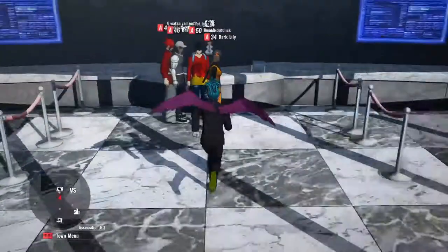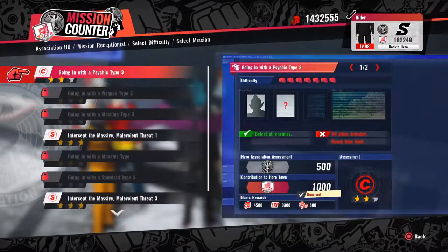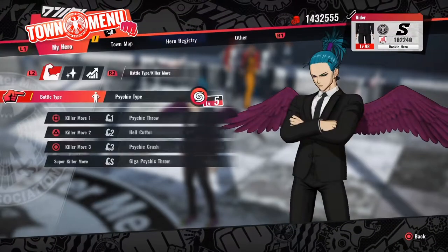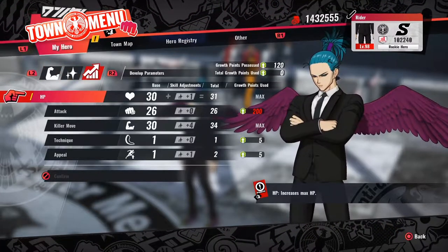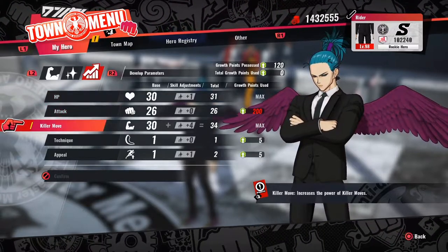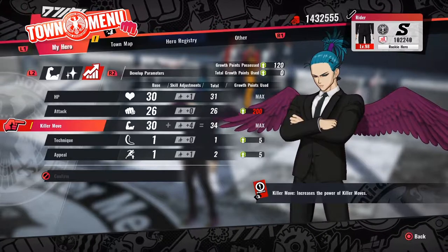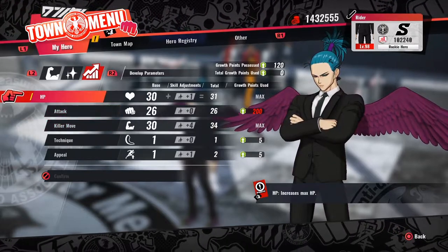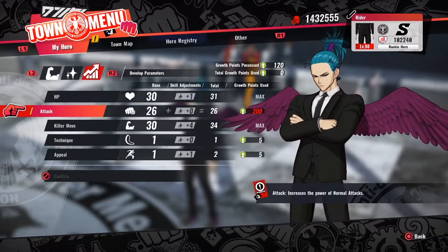Welcome to One Punch Man. I want to show the fastest leveling method I found. As soon as I beat the game, I respecced my stats using the secret token. I split evenly between Killer Move and HP — about 20 and 20 — then maxed out Killer Move as I went since I wasn't taking much damage, then HP. For the last two levels I put points into Attack to speed things up.